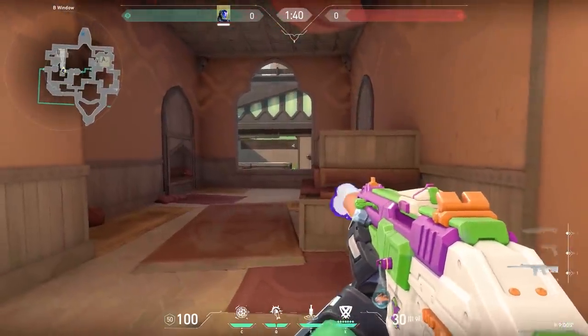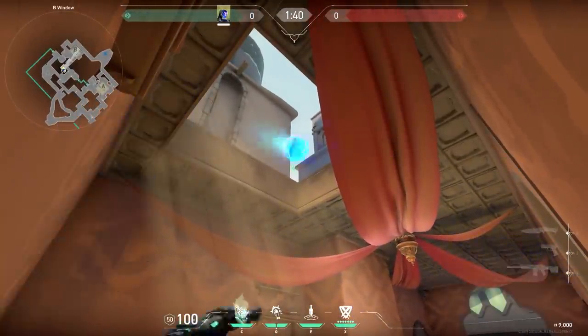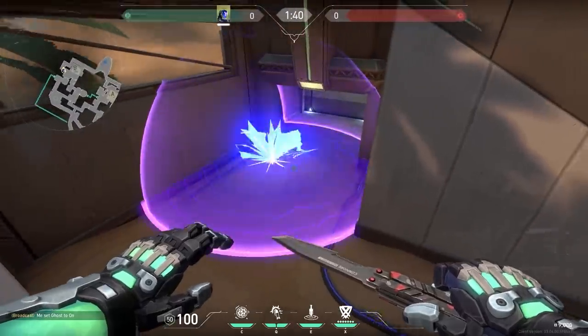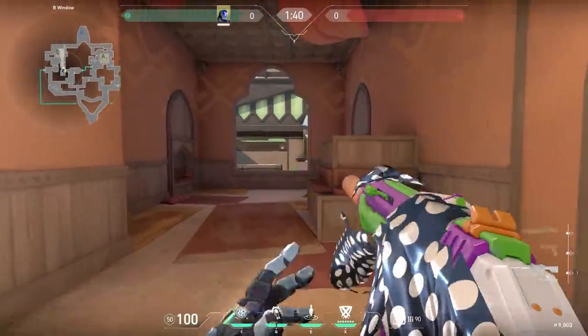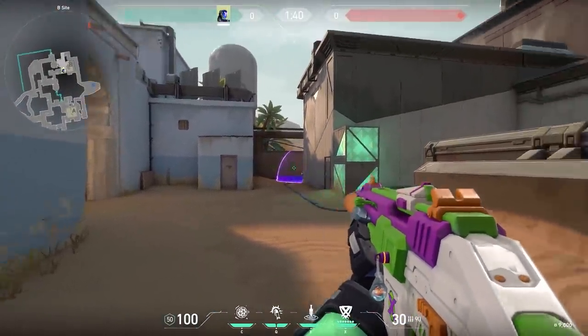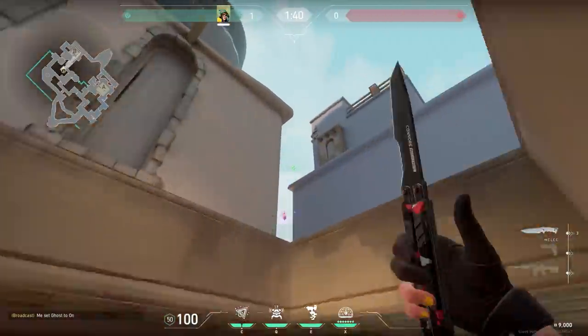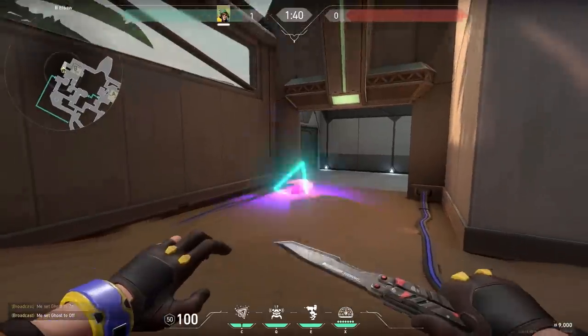Now a nice KO lineup on Bind. From hookah, check short side — if nobody is checking you can go into this corner. Aim at the corner of the roof and throw your molotov. Your molly will land in lamps. The enemies will either have to jump back or jump forwards, so you can just push with your team together, check lamps and make an easy kill. Or if you are not standing there you can focus on the other side with your team. And remember, every KO lineup you could also use with Killjoy — they fly and land exactly the same.